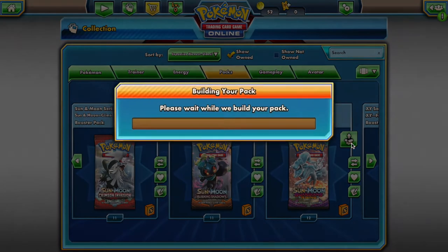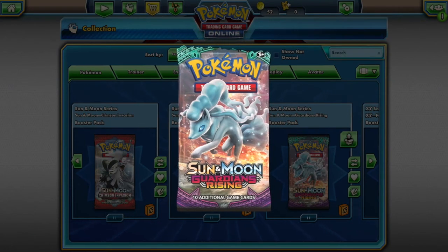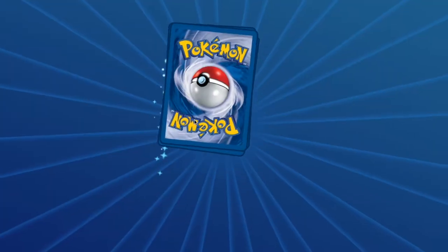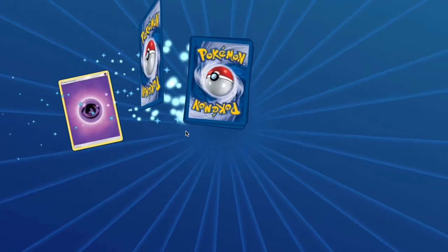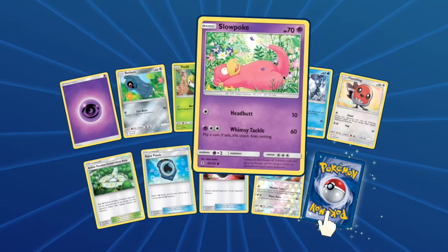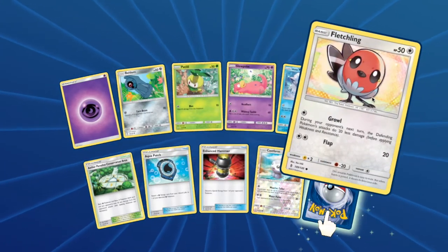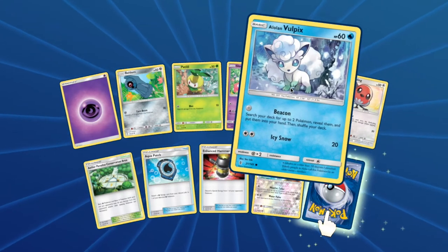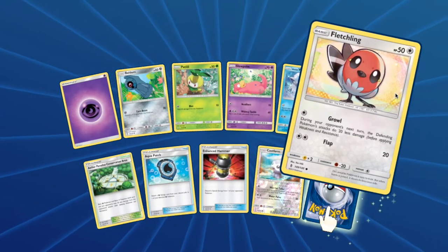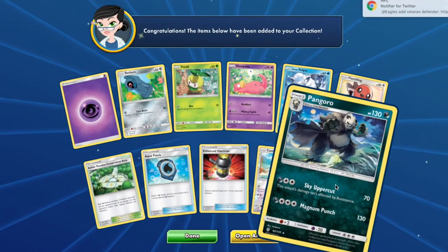From Guardians Rising you will have access to: Beldum, Petilil, Slowpoke, Alolan Vulpix — Little Cup, Aurora Veil — Fletchling, Castform, and Kangaskhan.